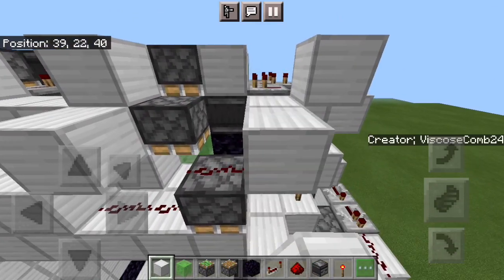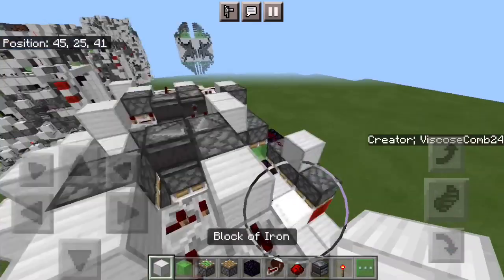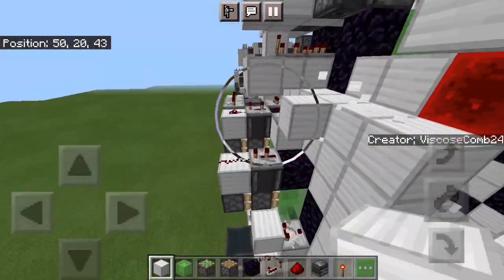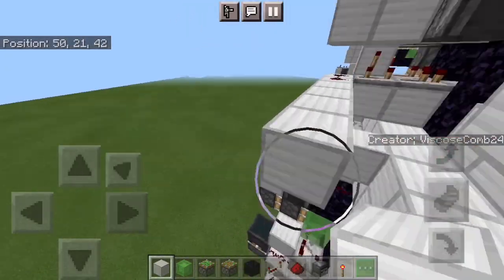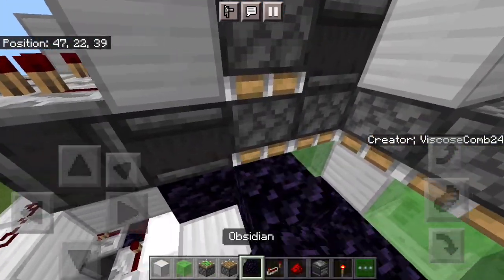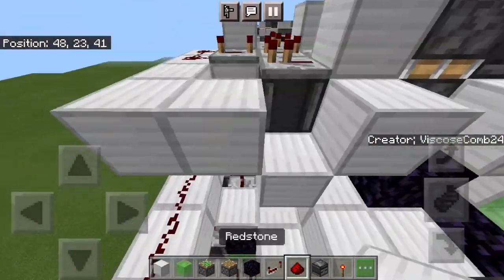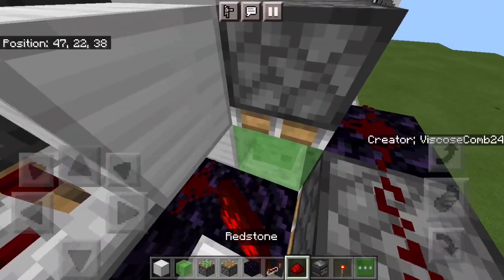Put your little zigzag of blocks once more, and now you can put in three blocks, dust on those two, and a two tick repeater to lock it. Then you can run in your dust, running your dust into here, just like so. Then you can put your little zigzag of blocks once more. Dust, two tick, four tick, and then your dust.